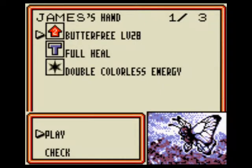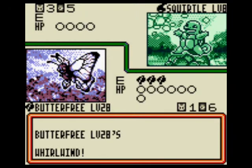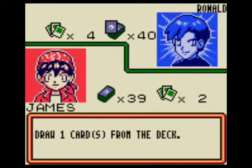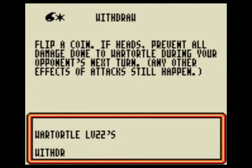Let's give him some chaos. Whirlwind, switch him out. Now he's forced to put out another Pokemon instead of Squirtle. And he sends out his Wartortle, which he's gonna Withdraw with.